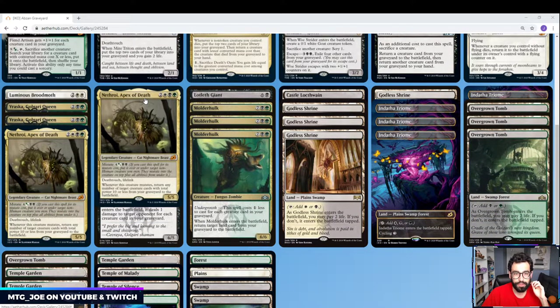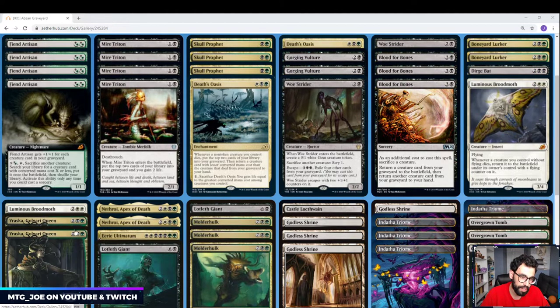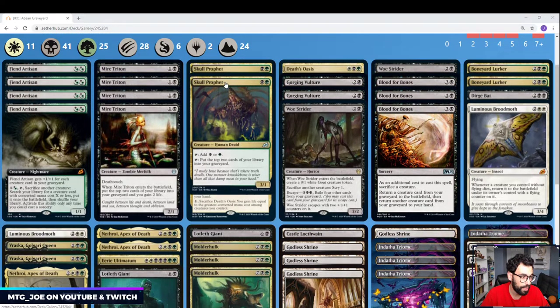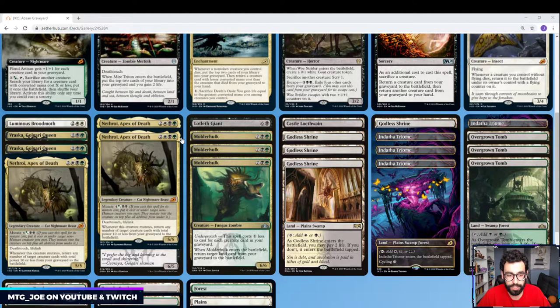Nethroi, Apex of Death — 5 mana, 5/5 with Deathtouch and Lifelink. It can mutate for 7 mana — 4 green, white/black hybrid, black. Whenever this creature mutates, return any number of target creatures with total power 10 or less from your graveyard to the battlefield, which is a great way to bring everything back. From a mutate threat standpoint you have Nethroi plus the 3 creatures here. Everything in our deck can mutate except Skull Prophet. I'm a little hesitant to go 2-for-1 or 3-for-1 overboard with mutate, but I think 3 copies of this 5/5 is a good starting point.